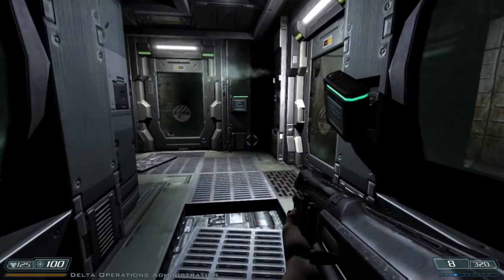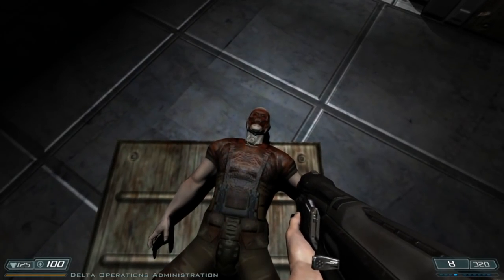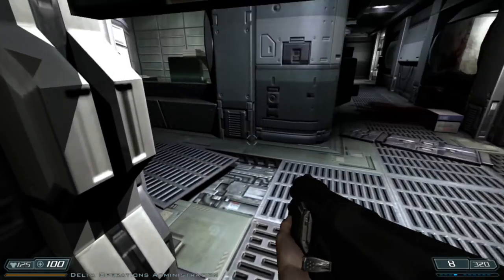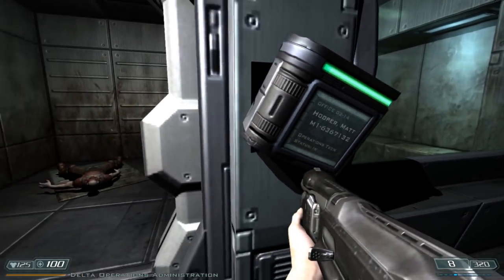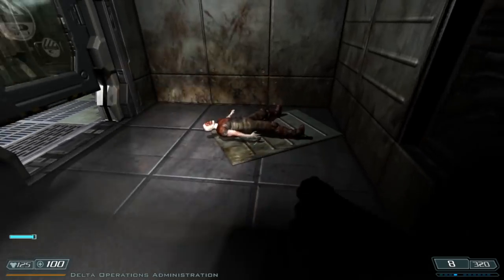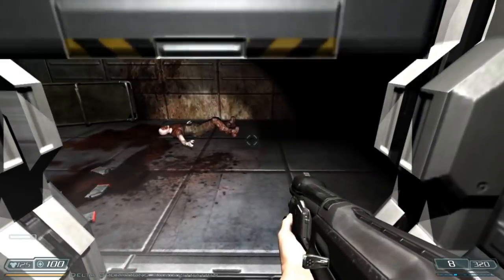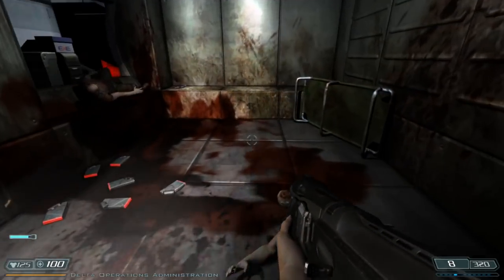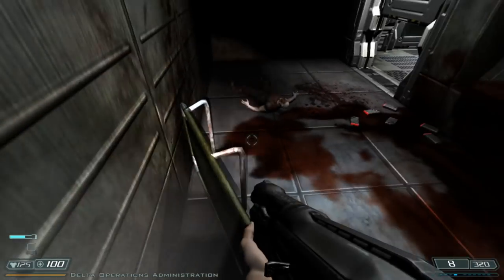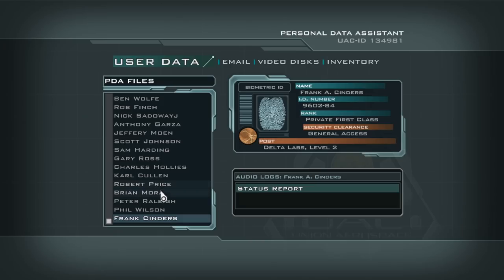Let's move on. Yeah, see here is another zombie that died. This is not the body of Matt Hooper — this is Matt Hooper's office, but a patient is using it as an infirmary bed. Another PDA: Frank Cinders. Let's see what Frank Cinders has to say.